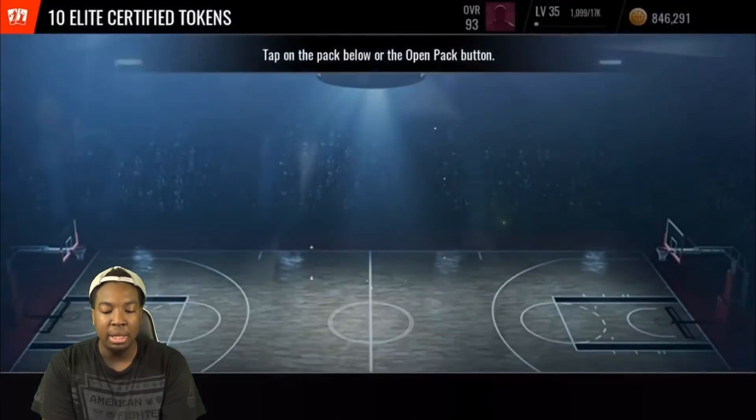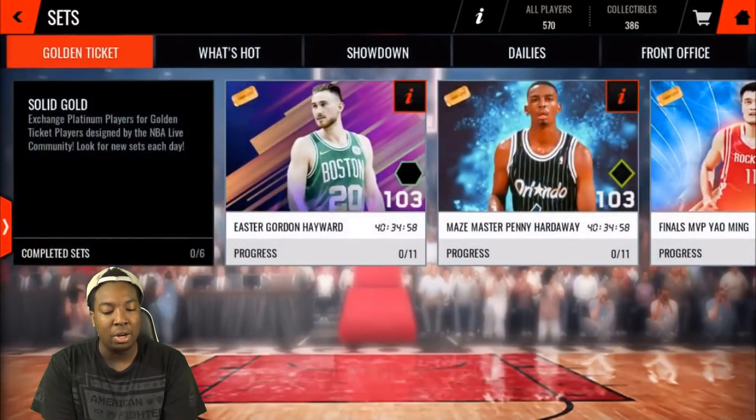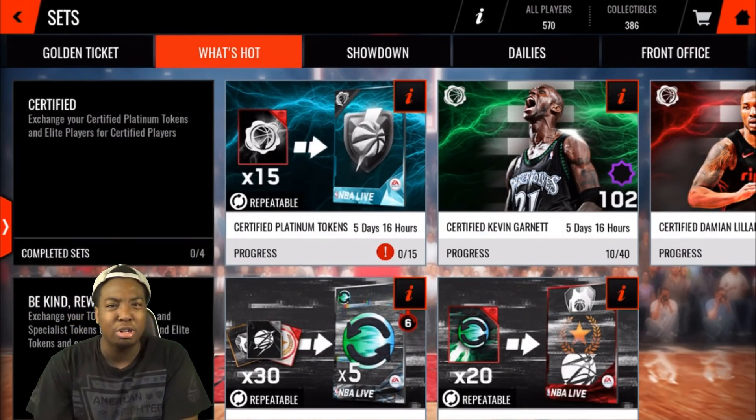Keep watching the series and you will get better at the game. We have another 10 certified tokens right here, so we're at 368 certified tokens — all we need is 450, we are almost there. Make sure you guys aren't trading in the tokens yet. Only trade in the tokens when you know you have enough to do the set, because if you trade them in and don't have enough, you just wasted them. This set disappears in five days, and today is actually the last day for the events, so don't trade anything in until you have the exact amount you need.